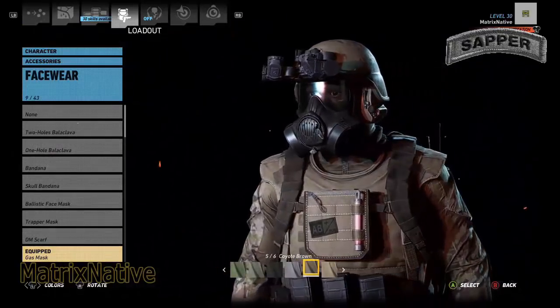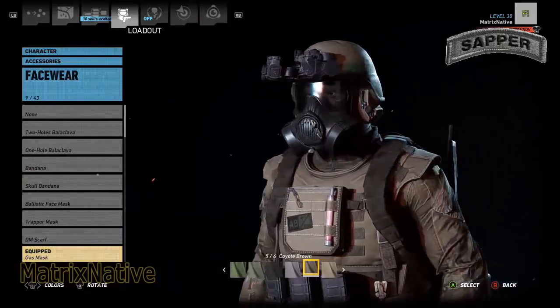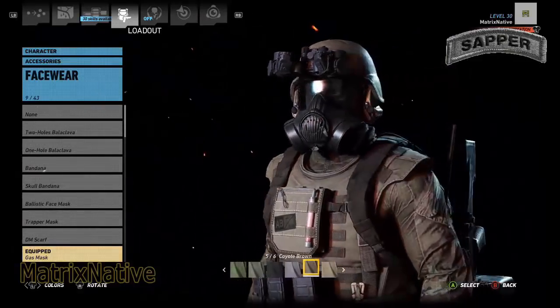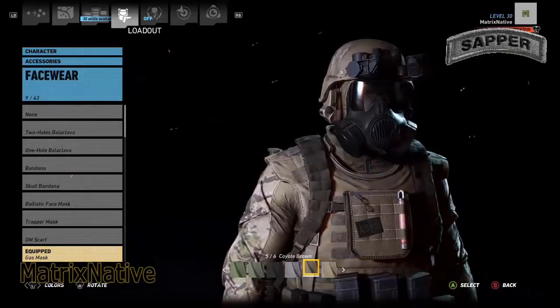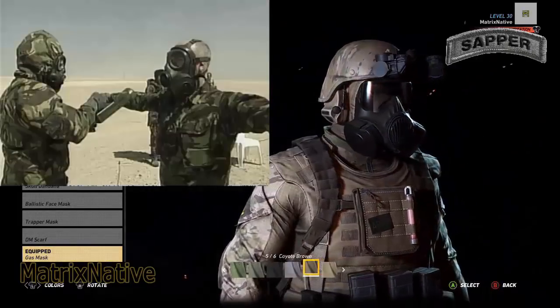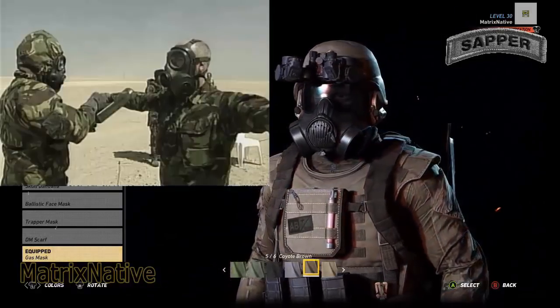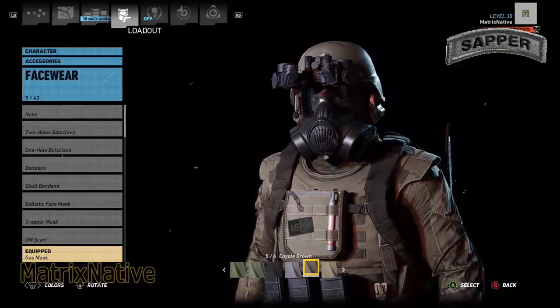We'll go ahead and do that because we are engineers and we will be clearing minefields — you never know, instead of an HE it could be a gas mine. So we're going to equip the gas mask. Now in actuality you would probably have your NBC suit on as well, however they don't allow us to equip it — and honestly, I used to hate wearing that charcoal suit.